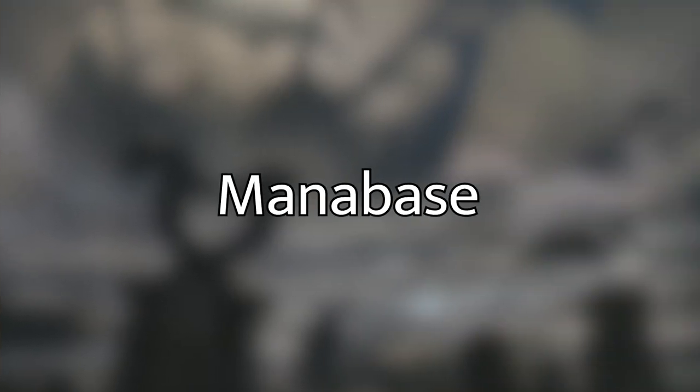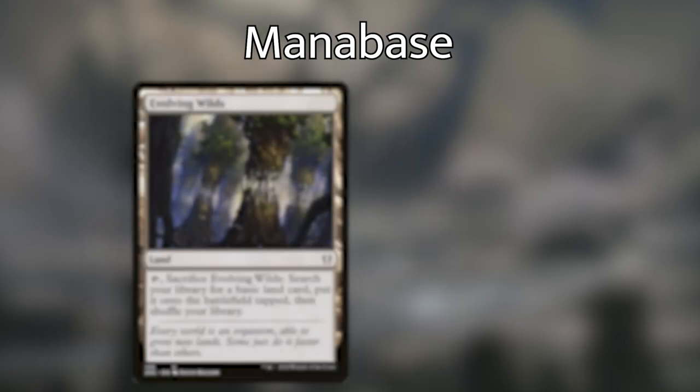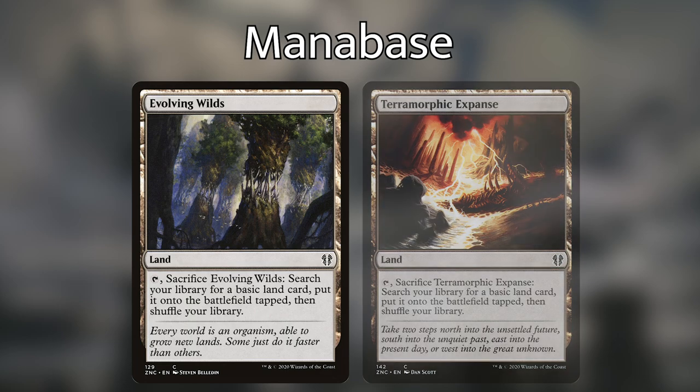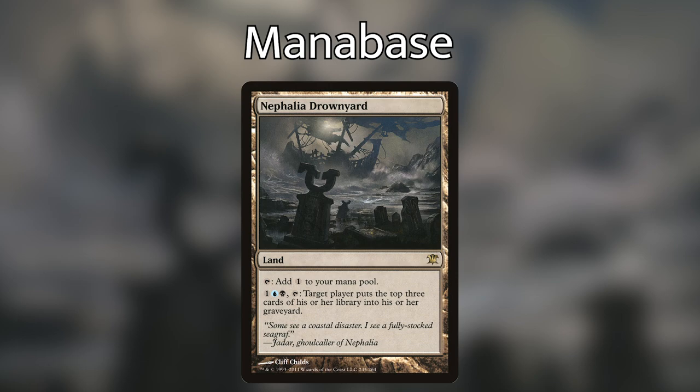That's all the non-land cards. I've actually carefully chosen the mana base a little bit more than usual because I wanted a lot of sacrifice lands — we need at least three cards in our graveyard to activate our commander. We've got Ash Barrens with basic land cycling, Evolving Wilds and Terramorphic Expanse, and Myriad Landscape, which can search for up to two basic lands that share type. We also have Nephalia Drownyard, which has an activated ability for one blue and one black to make target player mill three cards — perfect for setting up the cost for activating our commander's ability.